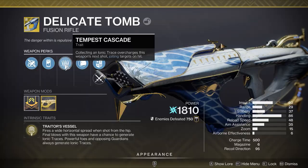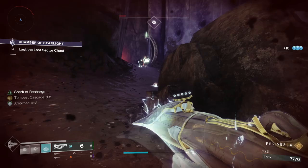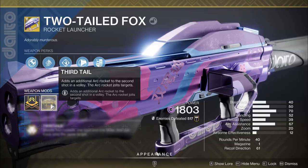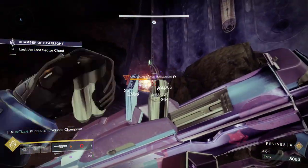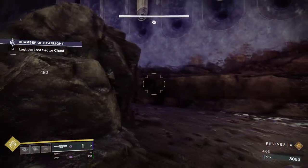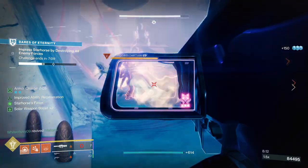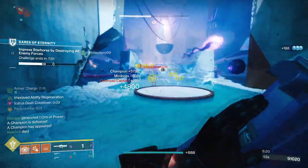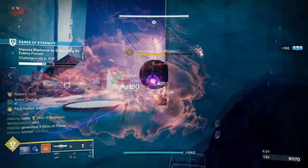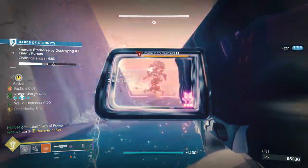For the last energy weapon, we have the Delicate Tomb Fusion Rifle. When you collect an Ionic Trace, this weapon gets a buff called Tempest Cascade which will jolt targets on hit. Now moving on to Heavy weapons — Two-Tailed Fox first. The Catalyst gives this a third rocket which applies jolt and can stun an Overload. The Void rocket it shoots also suppresses, so that can also stun. However, Overload Minotaurs like to blink around a lot and Overload Captains are notoriously shifty, and this weapon shoots very slowly, so personally I hate using it to stun Overloads. If you do get the stun though, the rocket hits very hard, and if it applies jolt to the target, it lasts a while and keeps the Overload from regening health.